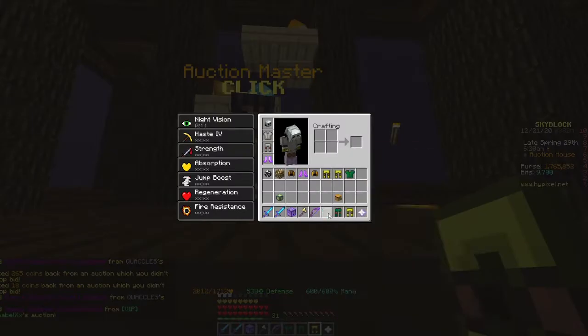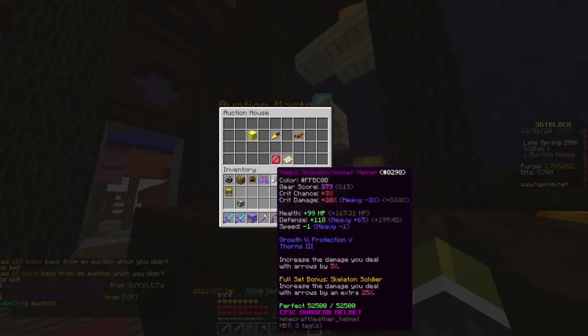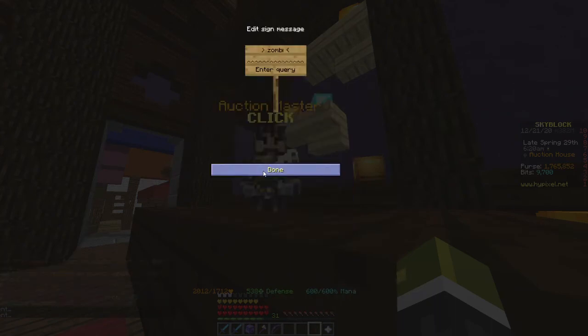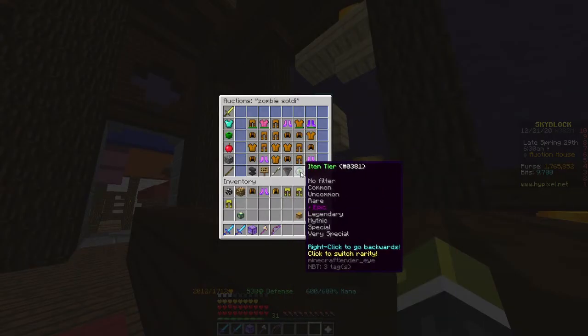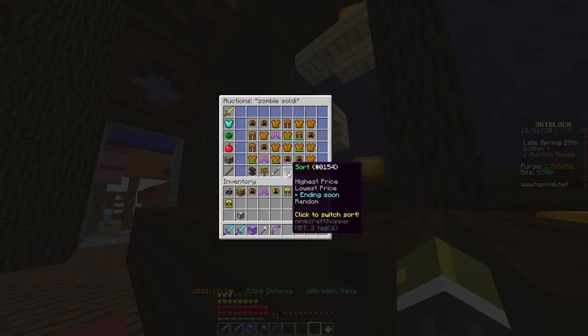For 280 coins we got all of this armor. So then you're going to be looking at the prices. Look at this clean zombie soldier — we're going to be looking up zombie soldier. This one was from my video from yesterday, so make sure you check that one out if you haven't; it's a guide to getting lots of undead essence.